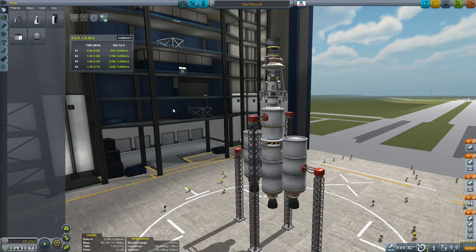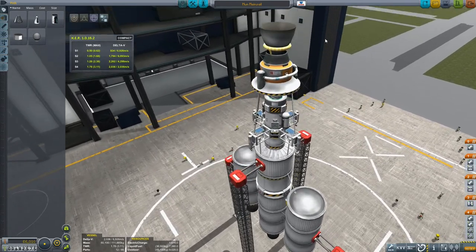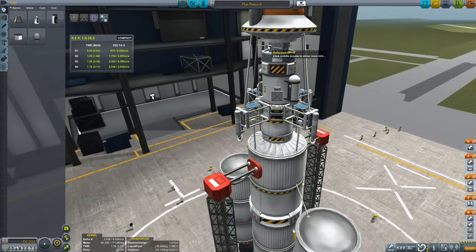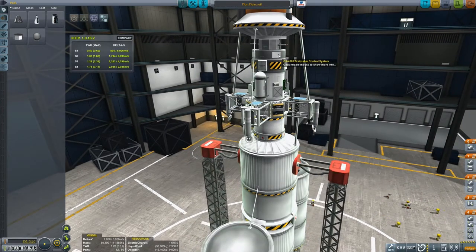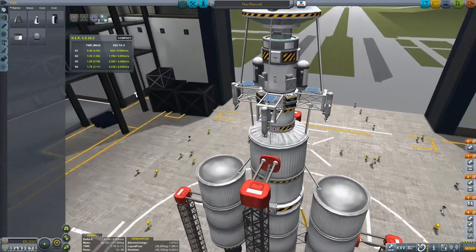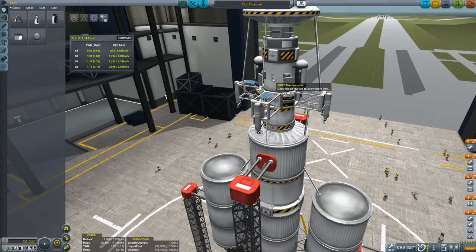This is the monstrosity that I have built in the VAB. You can see the extremely heavy Mainsail engine at the top, balanced precariously on an adapter, and the Probodyne OKTO probe core right in the center. If you look very carefully you can see our Reflectron DP-10 and a Communitron 16 as part of our remote tech network. We also have our KOS scriptable core, and the lander section with a fuel tank and an LV-909 engine. I'm also going to bring to the Mun a couple of mystery goo containment vessels for science, along with a thermometer crammed in between the photovoltaic panels.